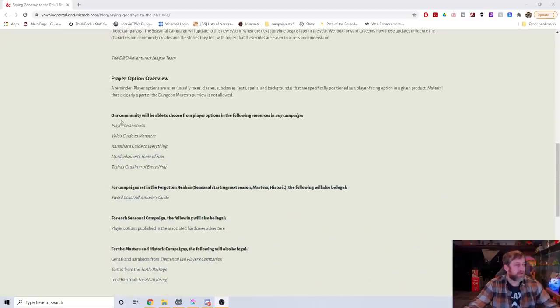Here's the breakdown — the player option overview. Player options are rules, usually races, classes, subclasses, feats, spells, and backgrounds, that are specifically positioned as player-facing options in a given product. Material that is clearly part of the Dungeon Master's purview is not allowed. Our community will be able to choose from player options in the following resources in any campaign: Player's Handbook, Volo's Guide to Monsters, Xanathar's Guide to Everything, Mordenkainen's Tome of Foes, and Tasha's Cauldron of Everything.